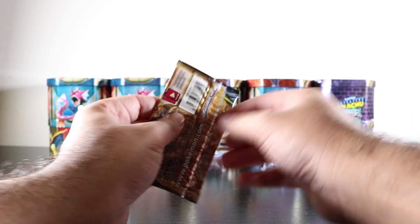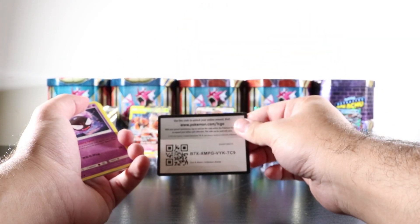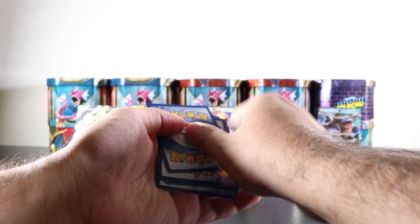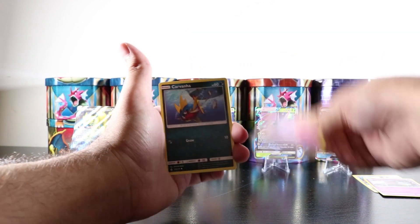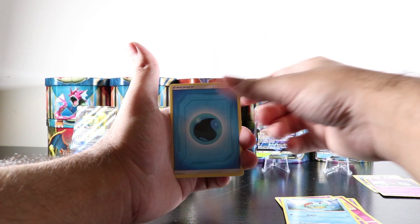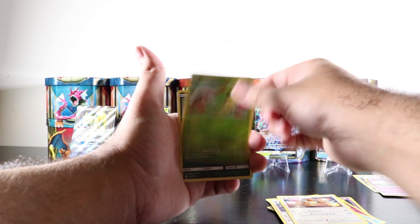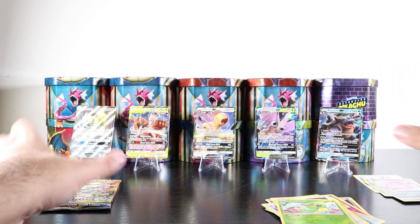Final two packs remaining — we got two Lucarios here, so hopefully we pull something crazy. This is the code card — I have a feeling we're gonna pull something great, hopefully a Blastoise or a Reshiram Charizard. We got a Gastly, a Carvanha, a Togepi, an Espeon, a Squirtle, water energy, Samson Oak, Porygon 2, a Dodrio, a Caterpie, a reverse holo, and a Spiritomb holographic rare.